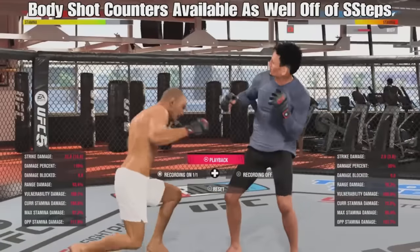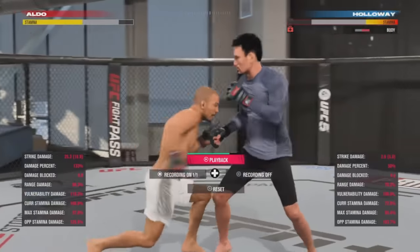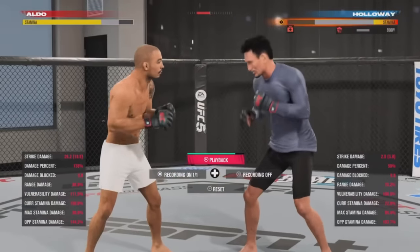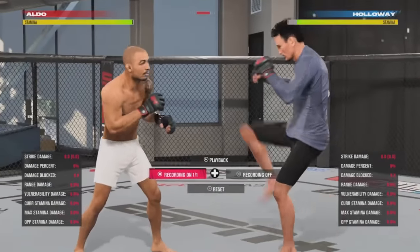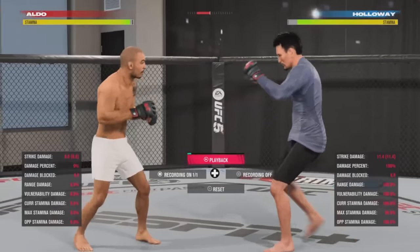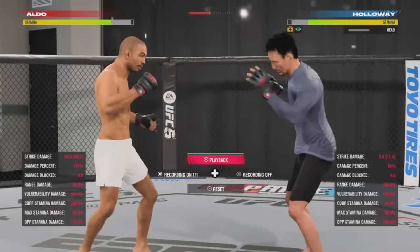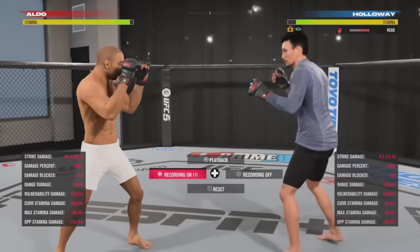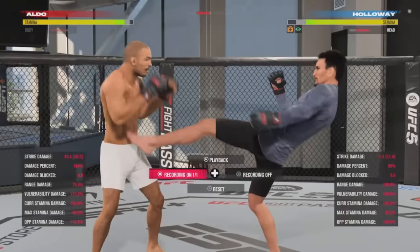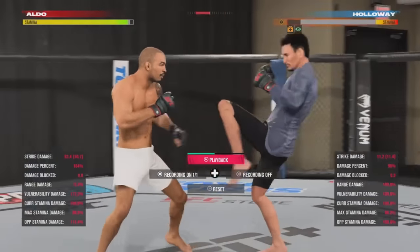Body shot counters are also available off of the side step counters. This is going to help with draining your opponent's stamina, especially in between rounds with how stamina works now. The body teep is a very popular strike in UFC 3 and 4 — you can sidestep it and counter with a head kick. The head kick counter is probably one of the most devastating counters you can use against the body teep, but you also have overhands available. Depending on your stance, some head kicks work better than others — if you're in open stance, the rear head kick might work better than the lead head kick.